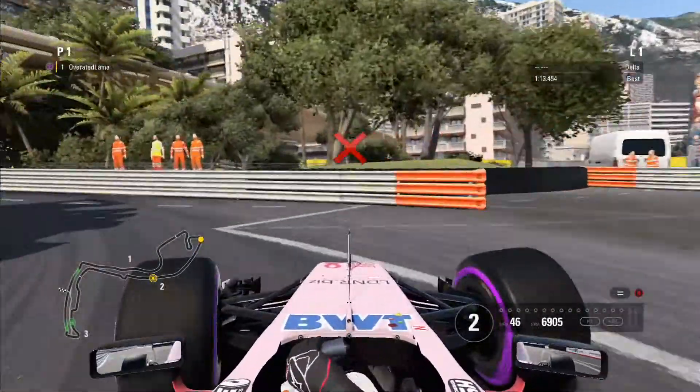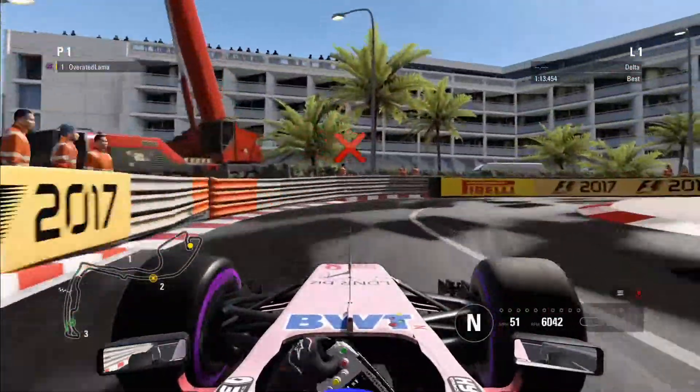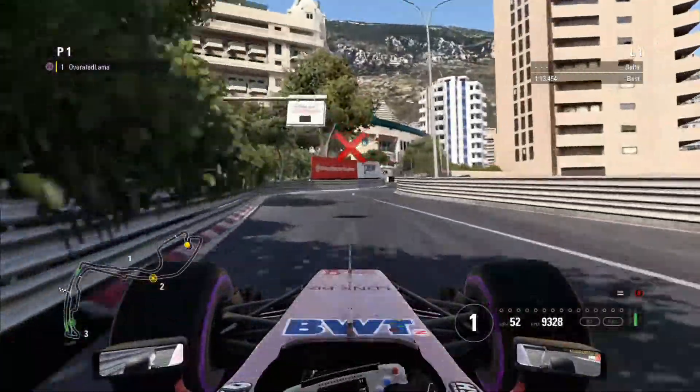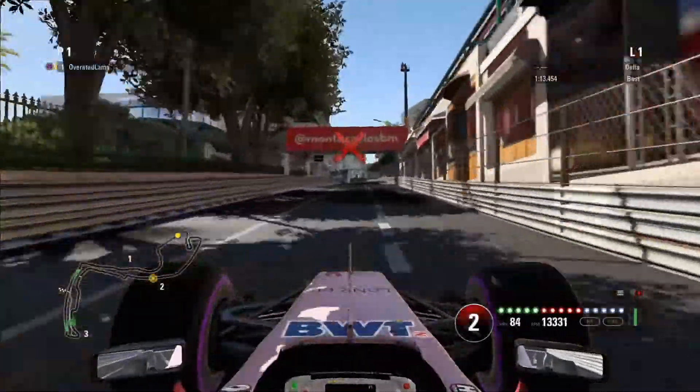Hit the brakes about there — just scrape the wall a bit. Through here we go, up Loews Hairpin, keep it tight, keep it tight. Just scrape the wall a bit there. All uphill now, this is a tight corner the right way round, even tighter the wrong way round.